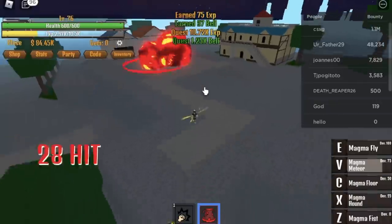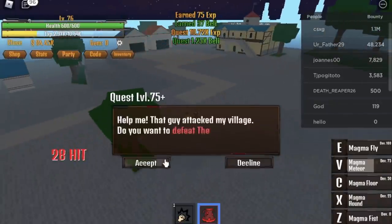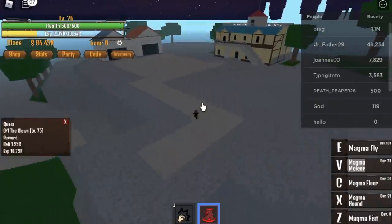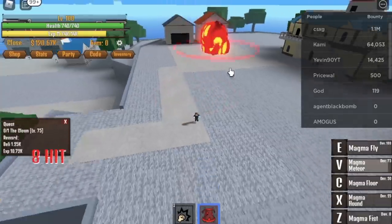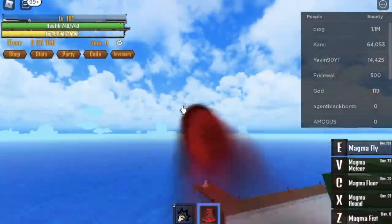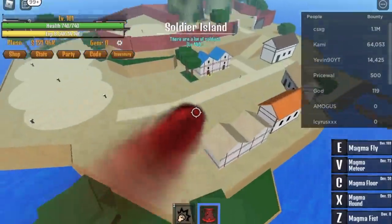Defeat Clowns until you reach level 100 — just use your V skill again. Your Magma Meteor, and that is enough. After this island, we're going to go to the Soldier Island.